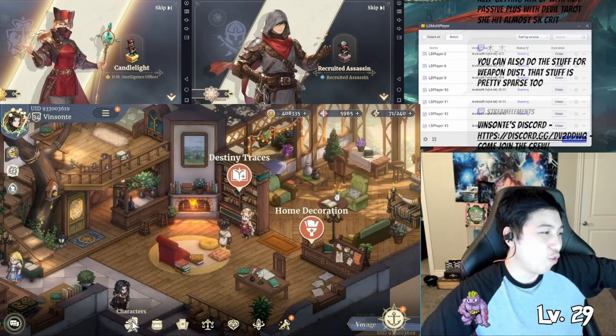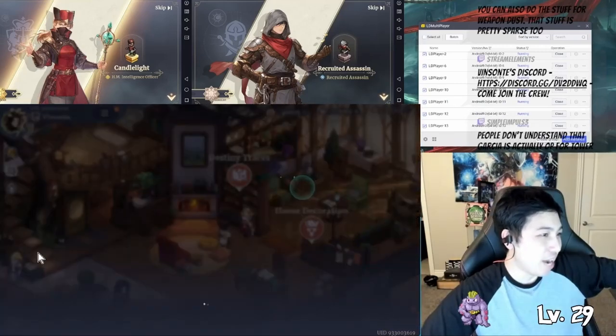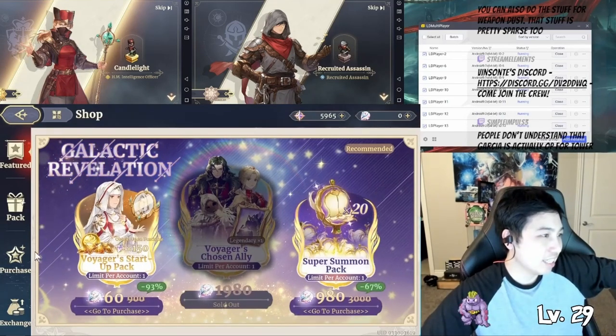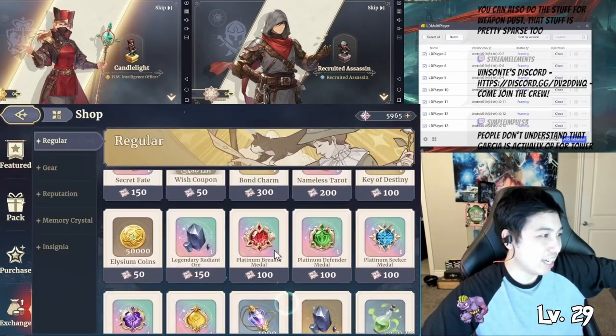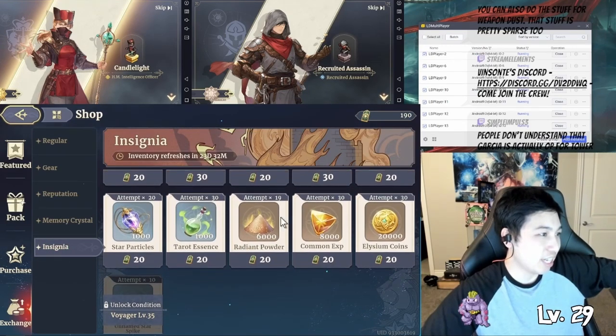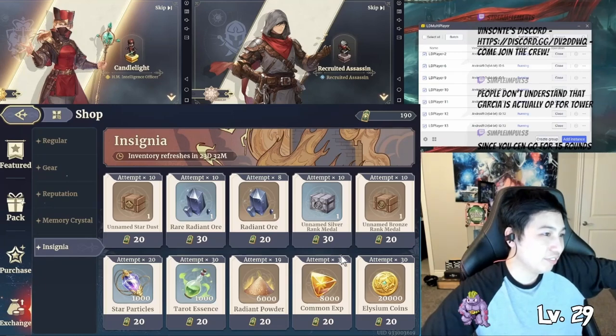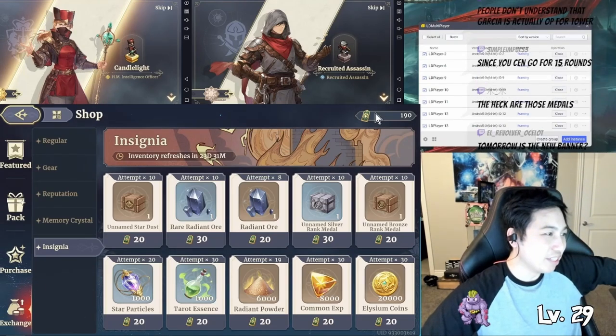Yeah, the radiant for forging — I've been getting a lot from the tower. If you're low on dust, I mostly buy dust with the tower points. I don't know what else I need those points for.